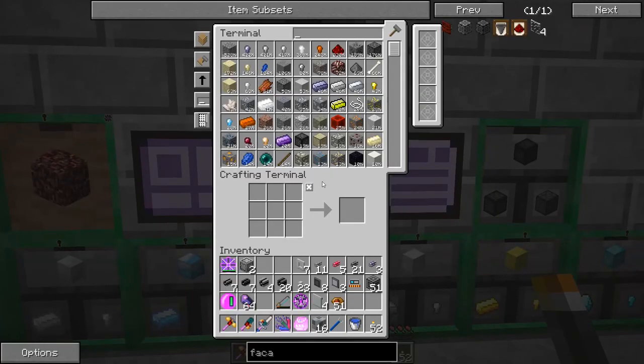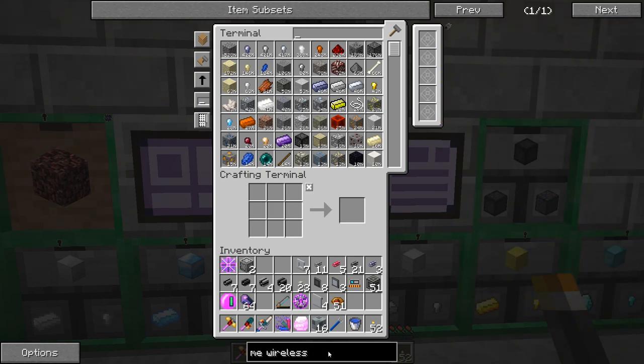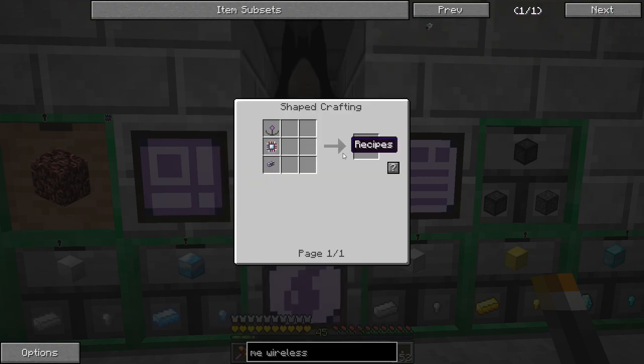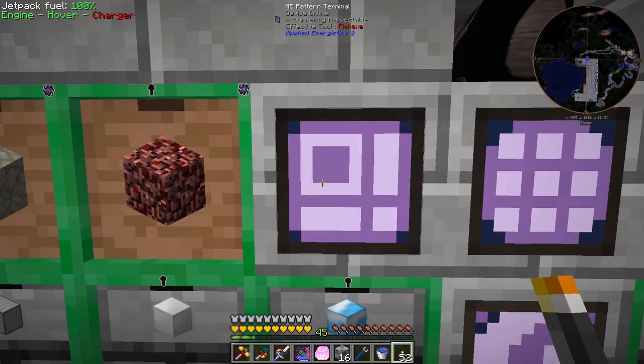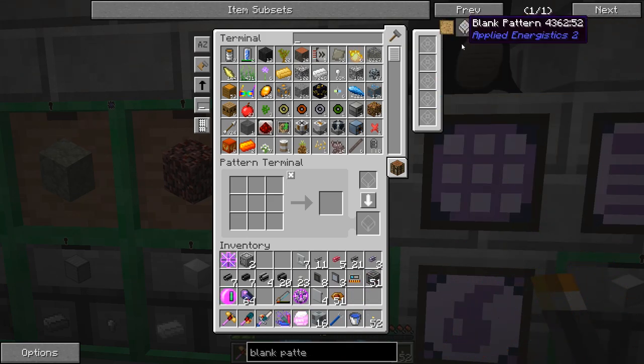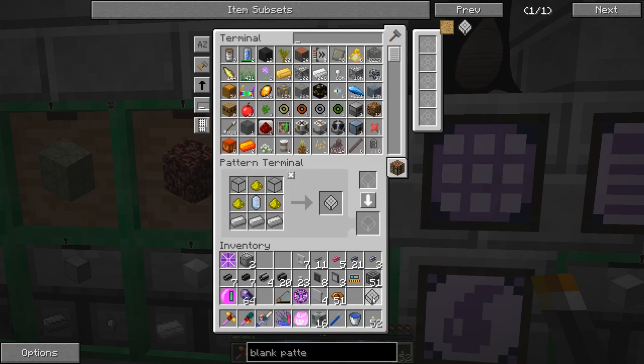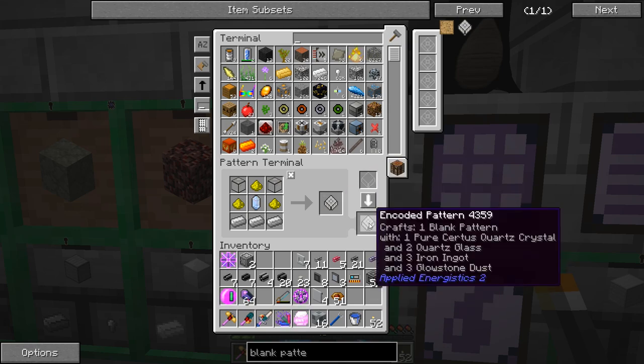The next thing I'd like to work on is getting our auto crafting actually crafting stuff. For instance, I was looking at making the ME wireless access point and wireless terminal. We need a blank pattern to start. I know that in NEI if you click something and drag it, it shows items but you can't place it anywhere — that's a bug with NEI. Anyway, we can craft a blank pattern right like that, then use it to make an encoded pattern for making more blank patterns.